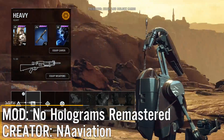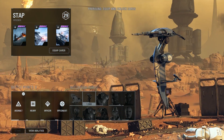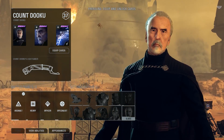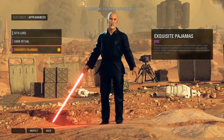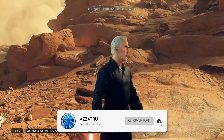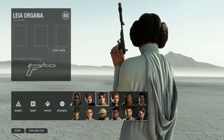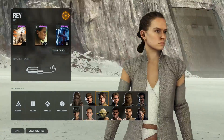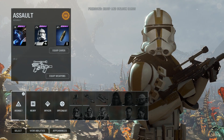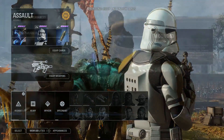Let's get straight into the top 5 countdown. In 5th place this week we have the No Holograms Remastered mod from Naviation. The original no holograms mod is still by far the most downloaded Battlefront 2 mod but has not been updated since April, so it does not have support for Felucia. Naviation has tried to recreate it without the background blur. It's not perfect — the lighting is a bit off — but it's a decent substitute, and I know you guys who play with mods would love this.